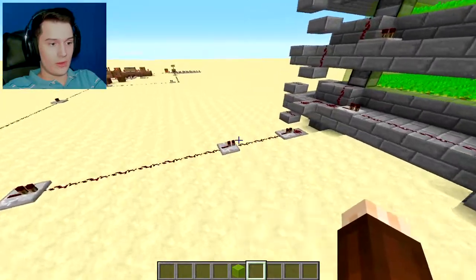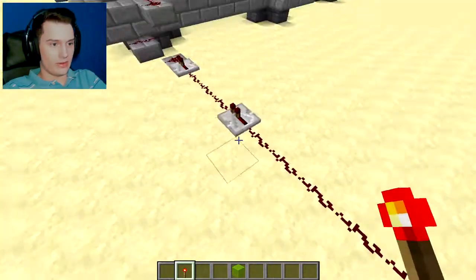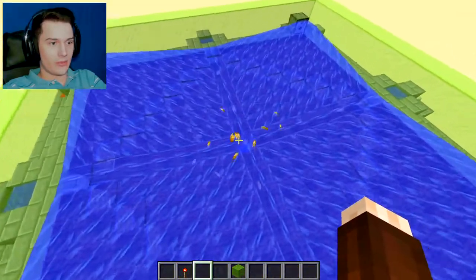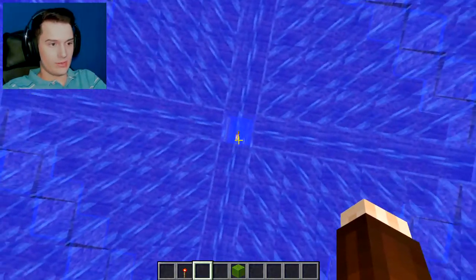So this is the farm. I'm going to go ahead and show you how it works. It's connected to a clock, so right now we have to do it manually. To activate it, all the crops will flow with a little bit of lag down from the farmland into the center hole where you can set up a hopper system to collect them all.